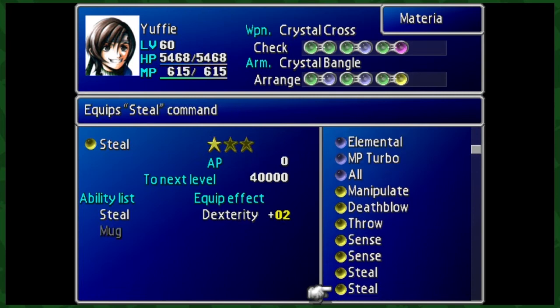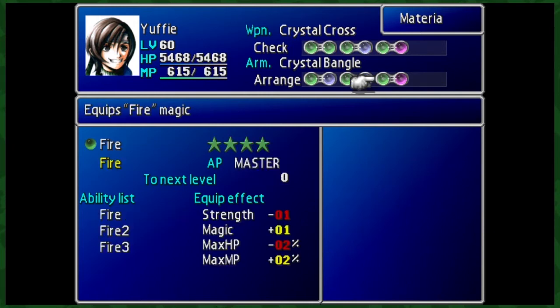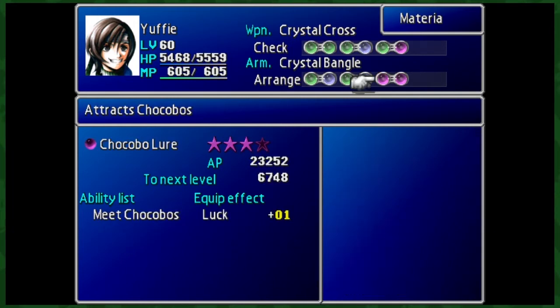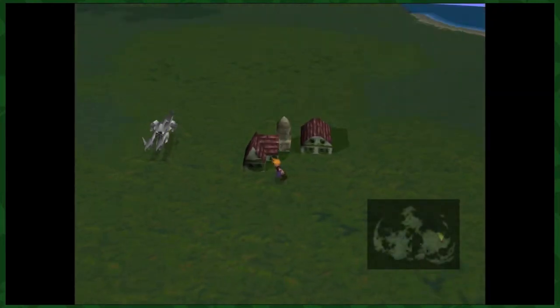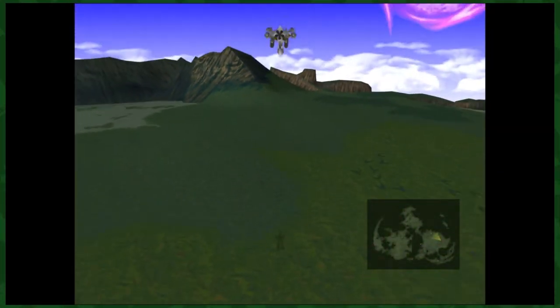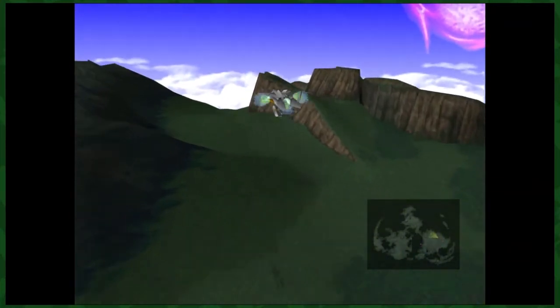Now you're ready to hunt for chocobos. By now you should have the Chocobo Lure materia — the thing you used to get past the Midgar Zolom on disc 1. I'm going to wager you didn't level it at all since then, and that's fine, most people don't. But it's going to make your life easier if you level it up to at least three stars, because that will double the chances of finding chocobos. Also, the effect is stackable — if you master your Chocobo Lure and get another one, level that one to three stars as well, and the chances will be doubled again. I found this out from one of 4x8 Productions' videos and it changed my life. You'll basically never not be finding chocobos.